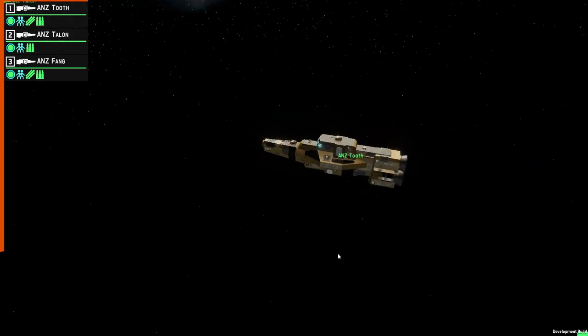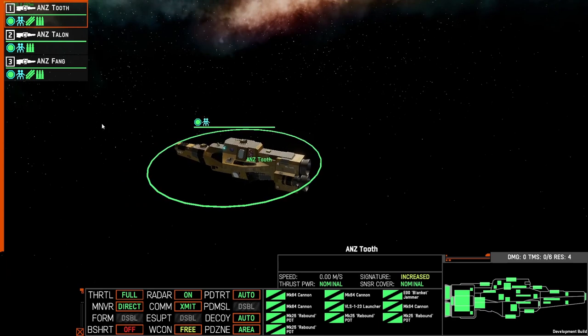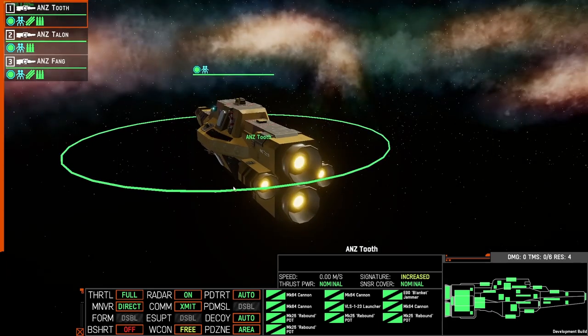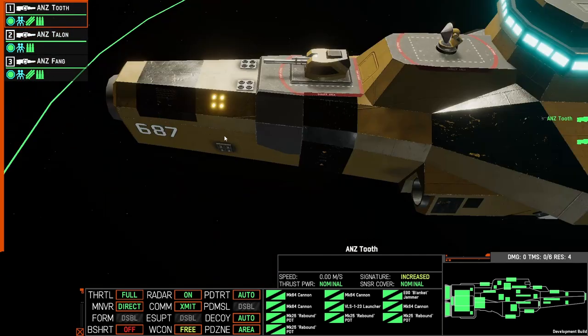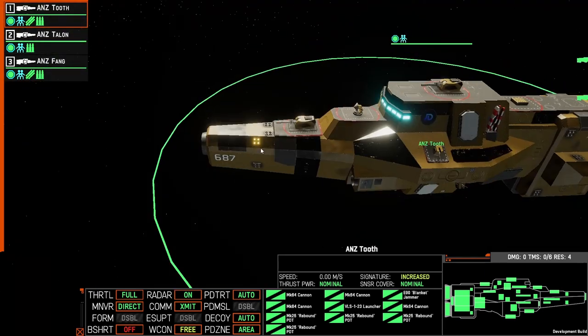Ships have six degrees of freedom, which means ships can go down, up, left, right, as well as forward and backwards. They do this through the use of their main engines, which provide the forward thrust. And then along the ship are maneuvering thrusters, which will cause the ship to turn. These thrusters will turn the ship right.